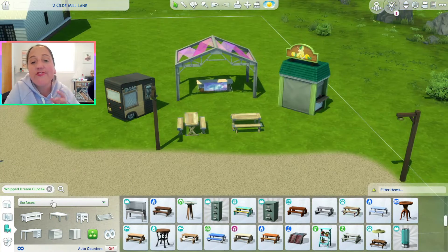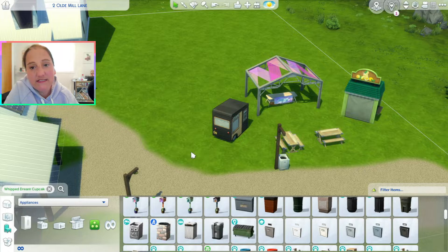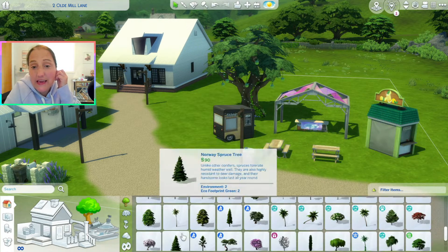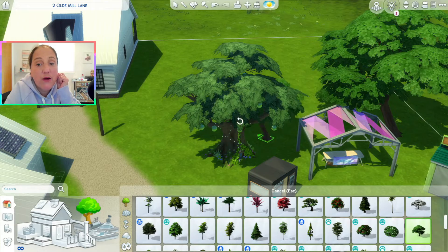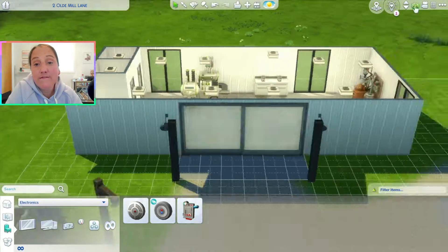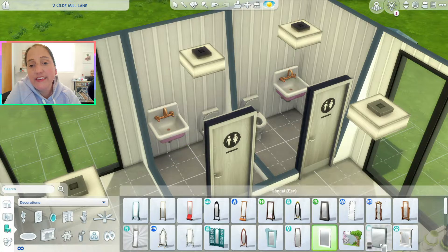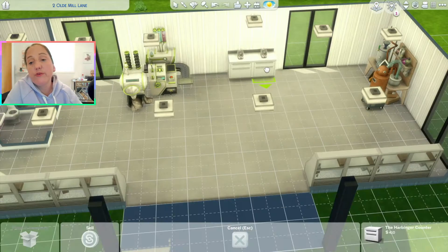I think I could do even better with the next one — a full-on destination that will probably be a community lot because that would most likely be easier. I started to play test it but ran out of time. There will probably be a lot of pretending involved where you just invite people over and hire someone to do the food stalls. But you can sell strawberries and baked goods from those tables under the glass canopy in the front.